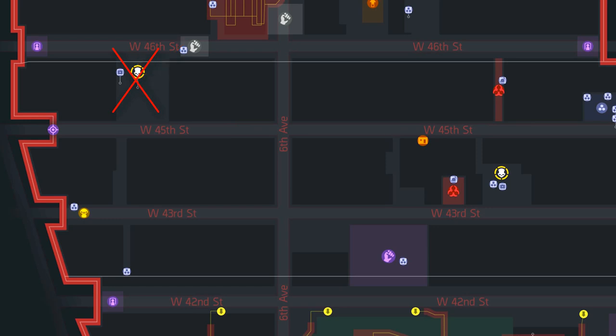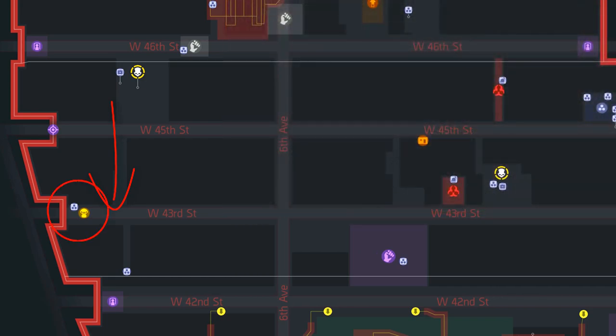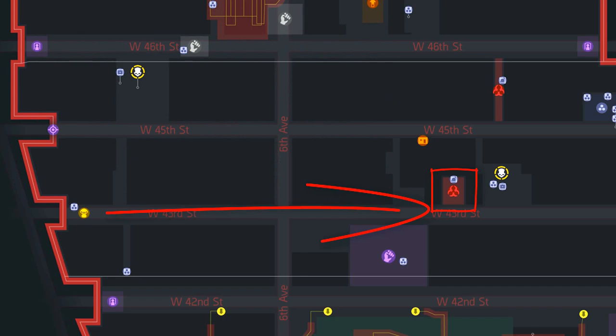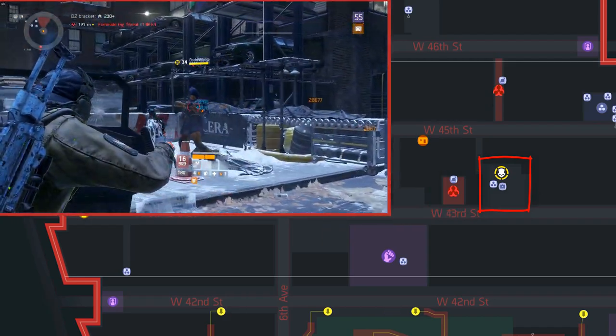Once you've cleared the boss or picked up the chest, head to the other side of the building and head down. Keep heading south until you reach 34th Street where on your right should be another division tech. Follow 34th Street eastbound until you reach the contaminated zone on your left — this zone holds a cash chest. A little bit further there is a garage area with a lot of cars where there is a Dark Zone chest, a named enemy, and a division tech.